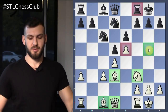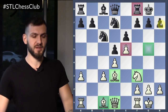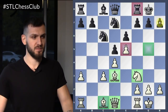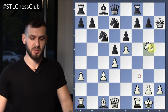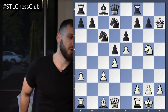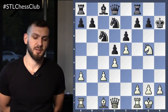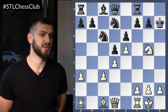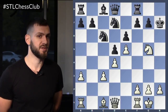Bishop takes H7. Let's calculate: Bishop takes H7, king takes H7, then knight G5 check. Now black has a few options — four of them. Some are better than others; two of them are very easy to solve.